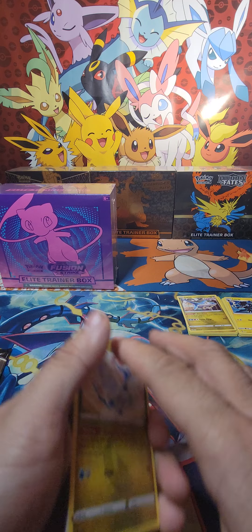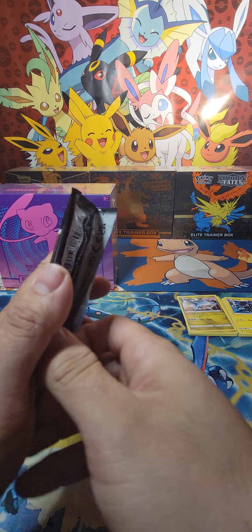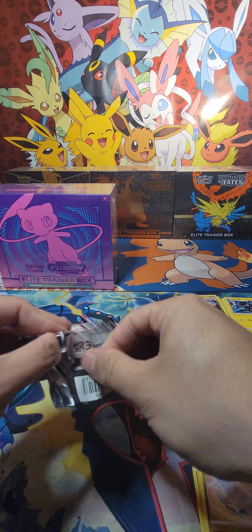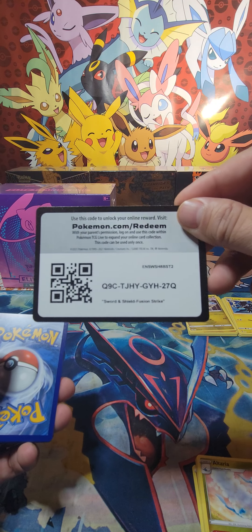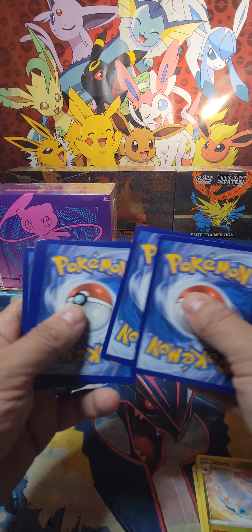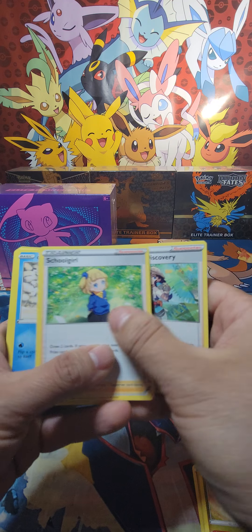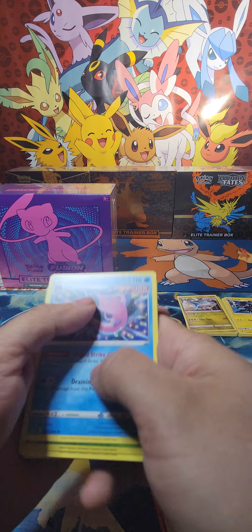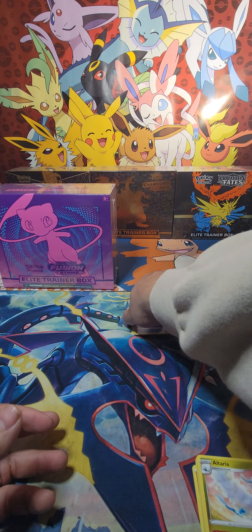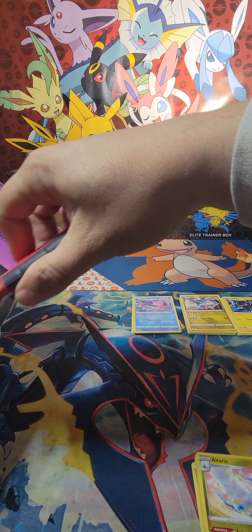Alright, don't look on that one. So the last Fusion Strike from this box, and then on to the ETV. White cord card. Four from the back, fighting. Oh wow guys, we're really kind of striking out with nothing — not even a good holo or nothing.